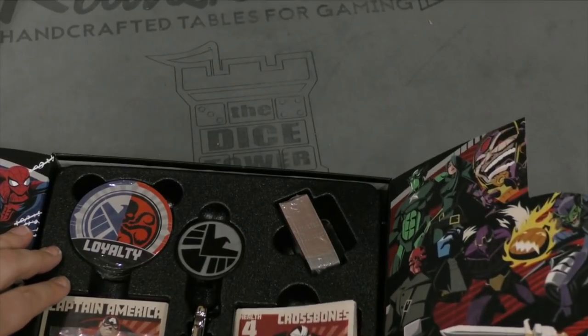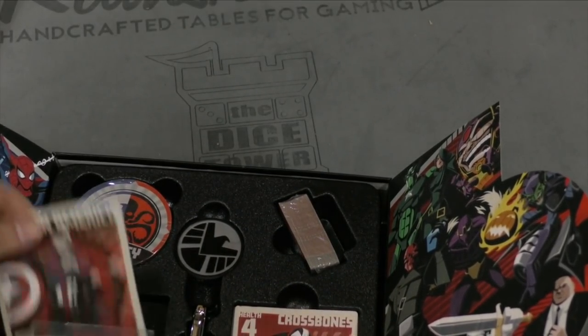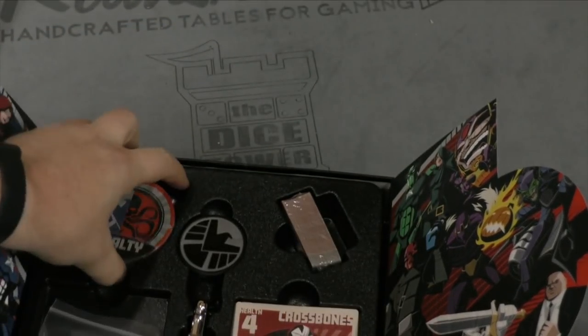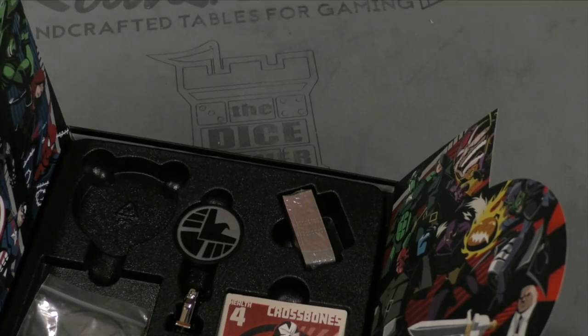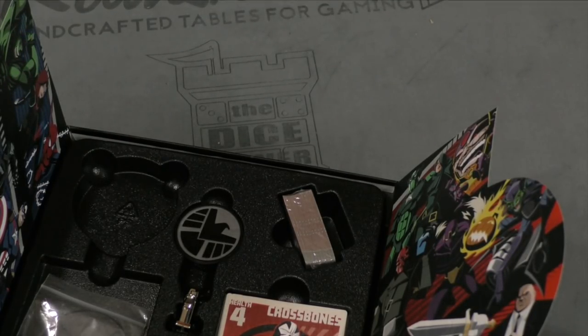By the way, this is really a great insert. It has a nice finish to it, I'm really impressed with that. And here's some life tokens — these tokens say Liberty. I'm assuming these are what you use to see if someone is a bad guy or not.